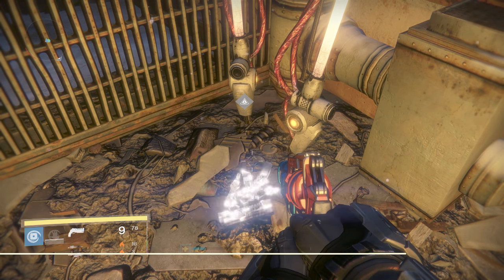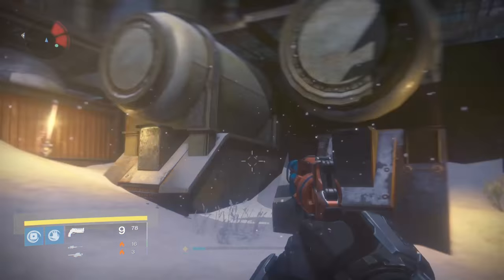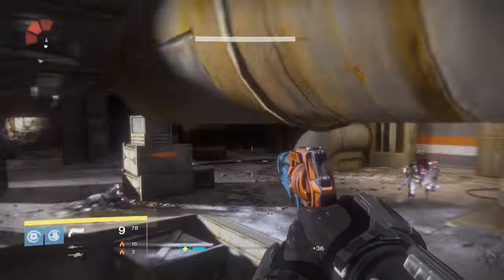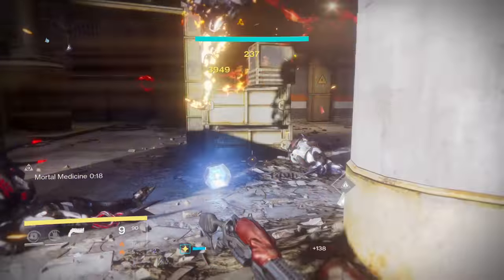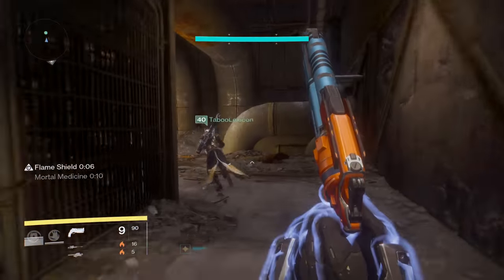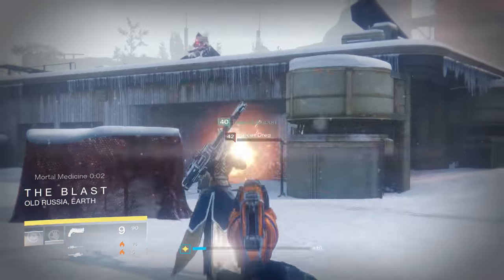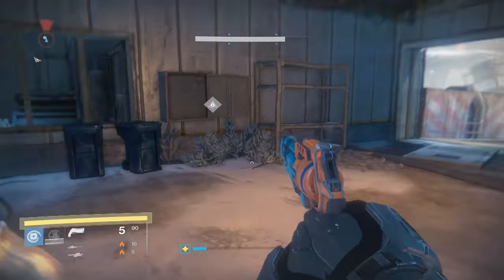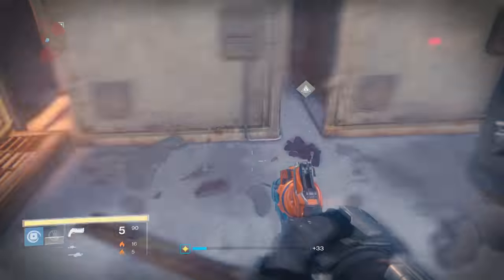For part two, continue heading in the same direction toward the Walker tank area. Come around this area — you have to fight through some more bad guys. This is the Walker tank area. If you notice, you're picking up manual pages — you need 10 of those. You need 3 weapon parts and 10 manual pages, which drop randomly by killing things in the Plaguelands. The actual weapon part is on the other side of this building. Be careful though, because there is a tank to the right that'll be shooting at you the whole time. There is the second weapon part.